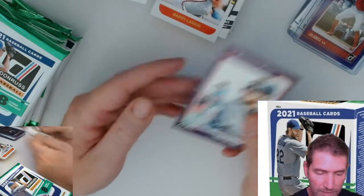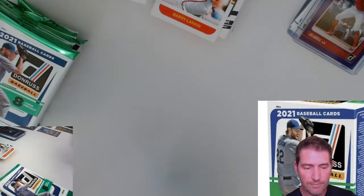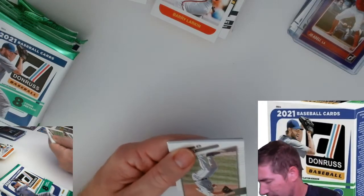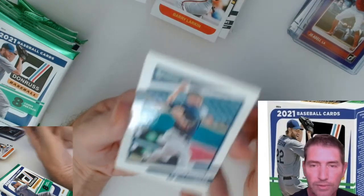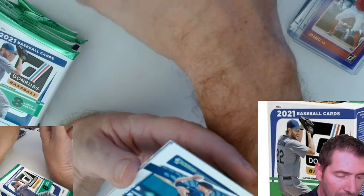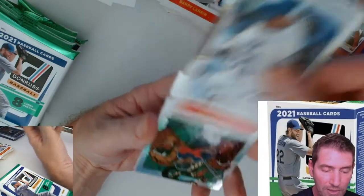Jacob DeGrom, and another one of these - man, I got a lot of those. How many are in that set for the Diamond Kings? Let's see the last one here. Lucas - man, I got this dude on one of my fantasy teams. He got lit up a bit today but everybody gets hit sooner or later. Sammy Unleashed - big head Sammy - and Raphael Devers.